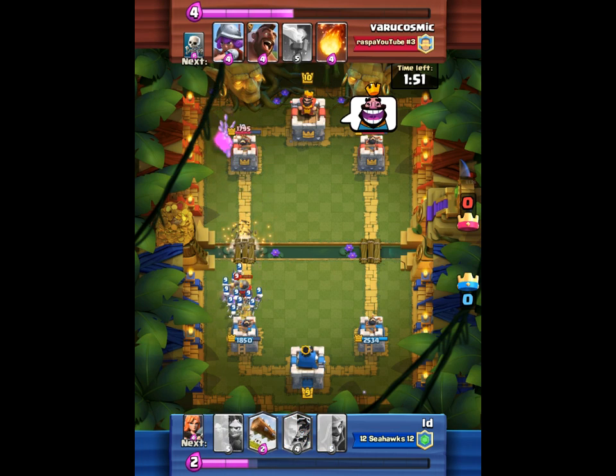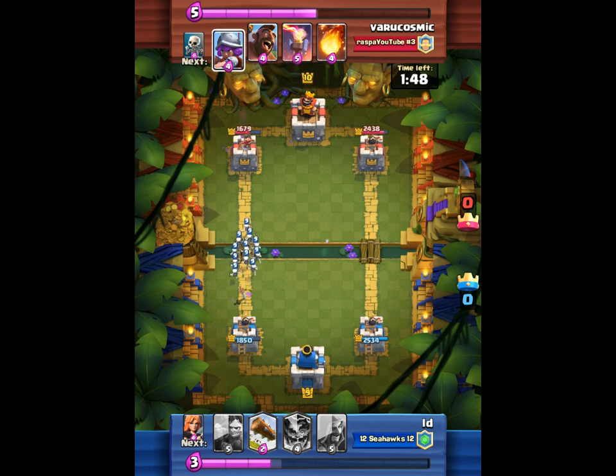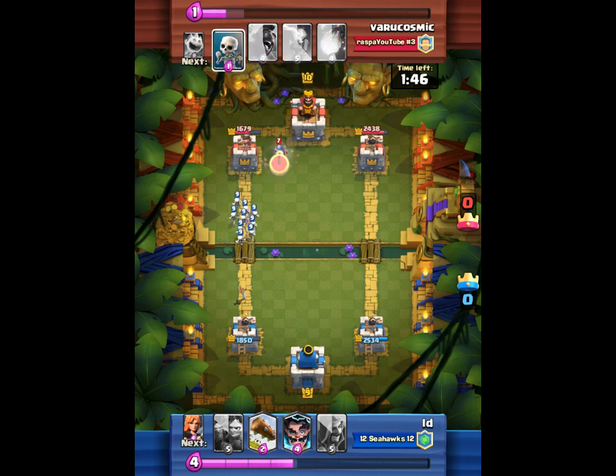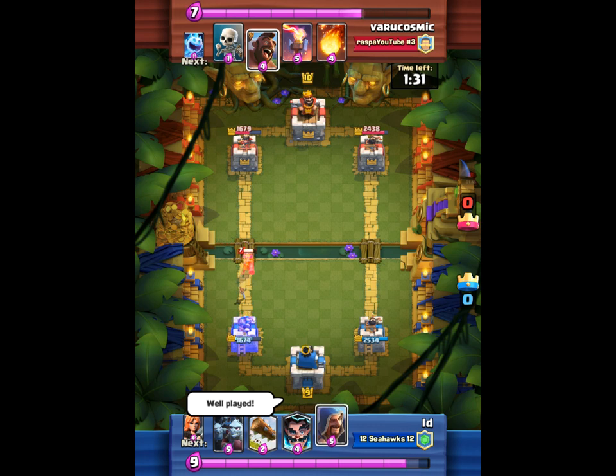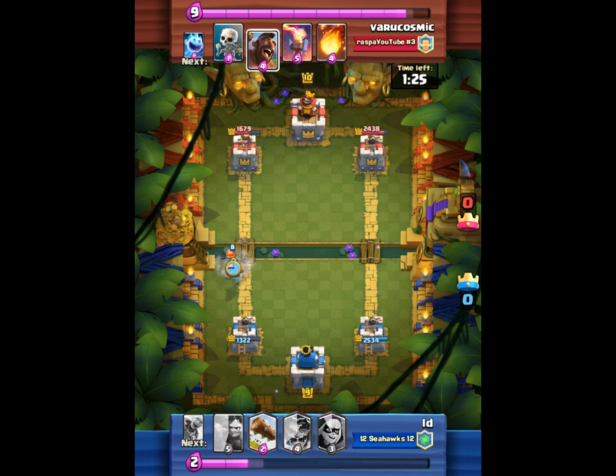I dropped it in the upper left-hand corner and that just completely demolished it. Missed with the log, but that musketeer is gonna do enough so that none of my skeletons even get a hit. I just drew out his log, so he doesn't have a log in his hand. Now I'm just gonna start killing him.